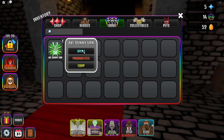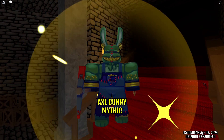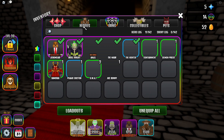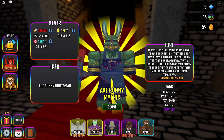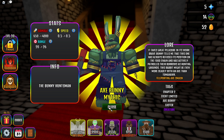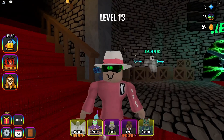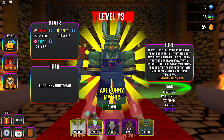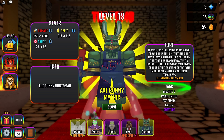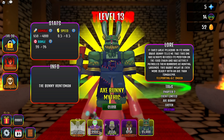The axe bunny urn — what are the probabilities? Axe bunny: 100% — we get it instantly! It's a mythic, let's go! I might have gotten lucky or maybe you always get it from that urn. There are only 6000 in existence — chapter two event limited axe bunny easter creature. That's actually insane. Heroes axe bunny — it takes great pleasure in its work. The brave bunny has always refused its position on the food chain and has actively patrolled its burrows as hunting grounds.